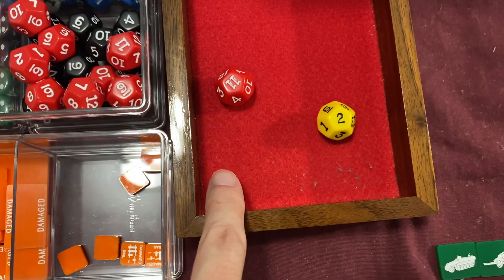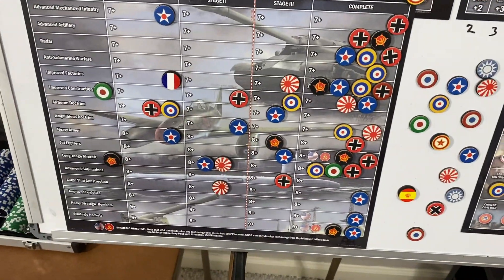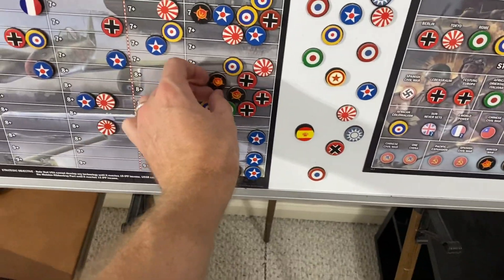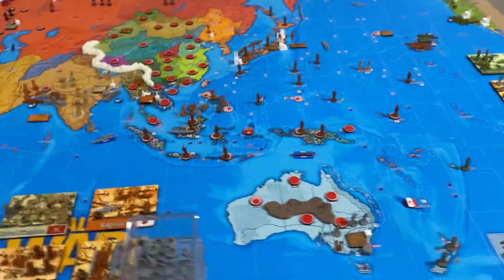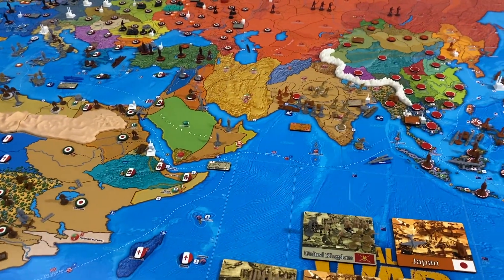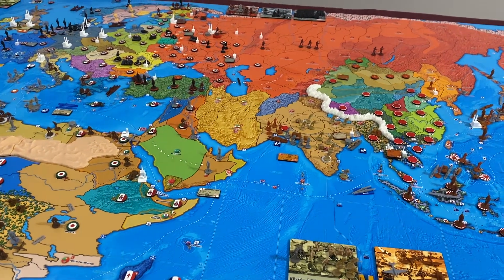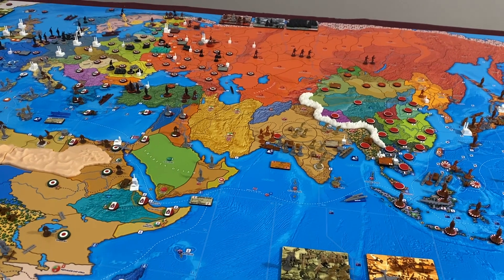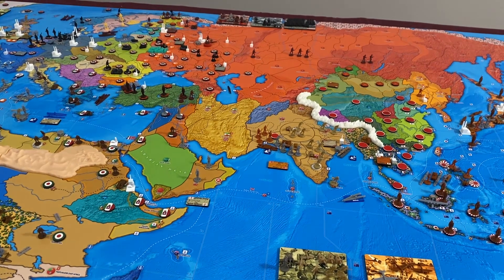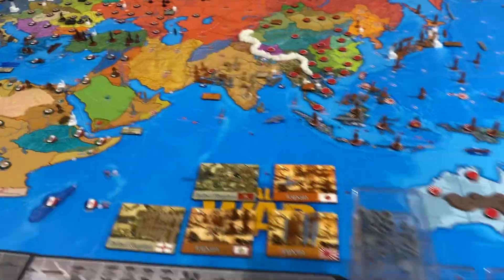We hit on heavy armor but fail on long-range aircraft, so we complete heavy armor. Not that we're really going to buy heavy armor because we are in ultra defense mode at this point. We just lost Stalingrad on Germany's turn, so that puts the Axis way ahead in terms of victory points. What we need to do here is...